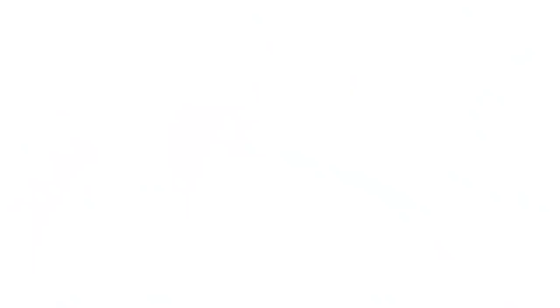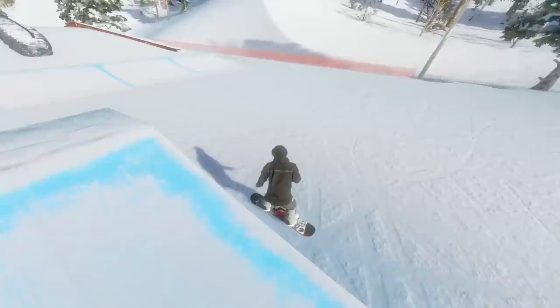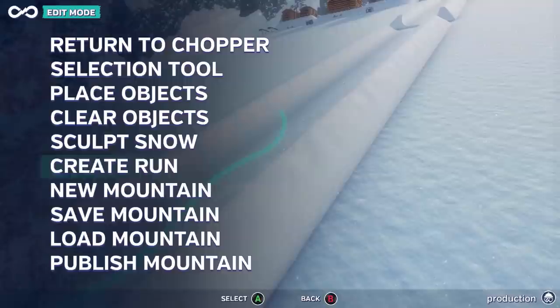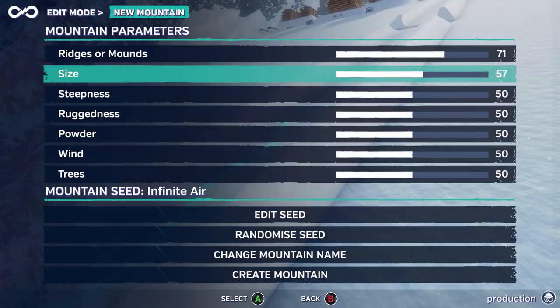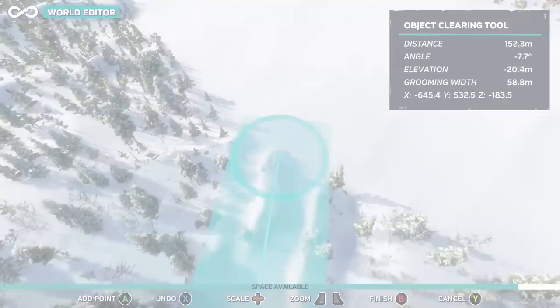Once you've created and tested out a run you like, you can save and share online with a giant Infinite Air community. Each run comes complete with its own leaderboard, so players will be able to compete with others for the top score and earn bragging rights for mastering your run. The World Editor can do more than just customizing small runs — you can mold any part of the mountain to create entire snow parks. To do so, you'll need to scout out a nice location and begin clearing trees in order to sculpt the terrain.